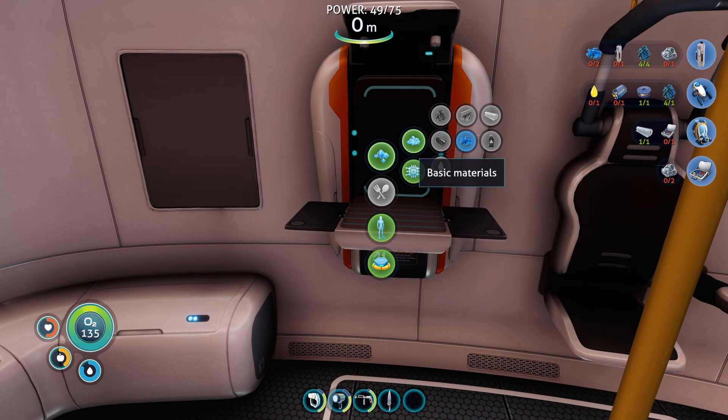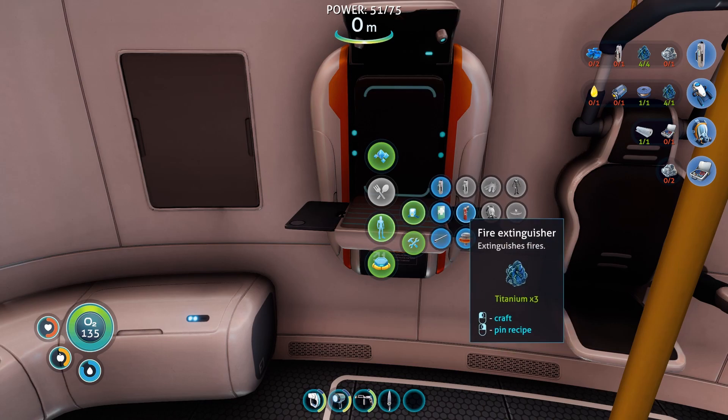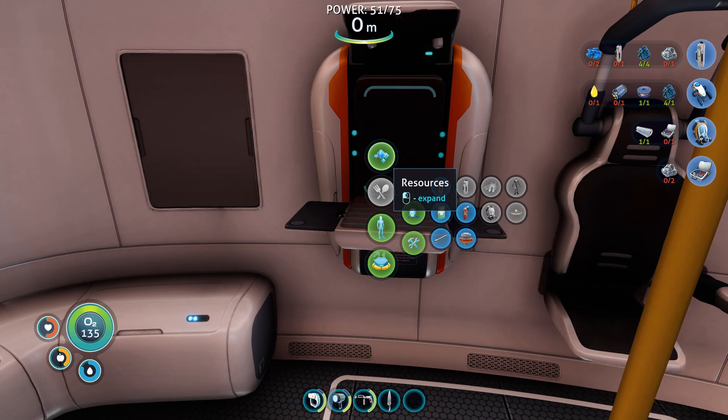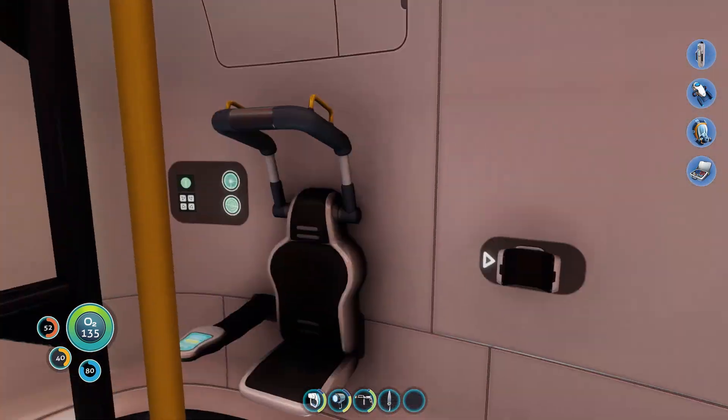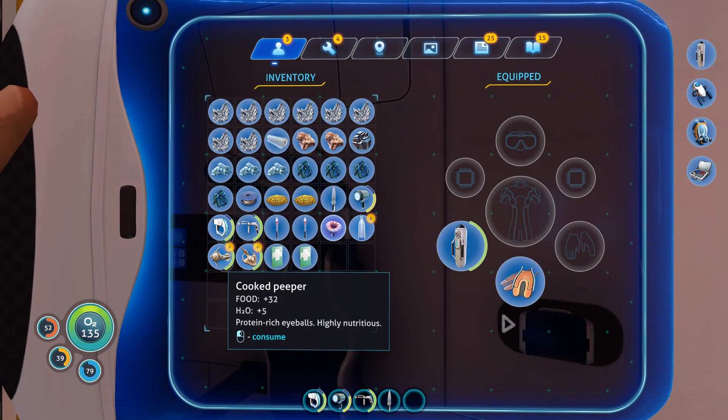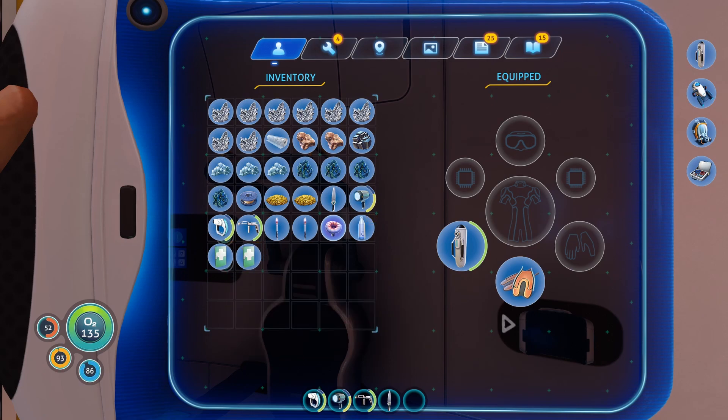I'm going to have to go get some creepvines. Not going to be a problem. There's a wiring kit, silver ore, okay. So let's eat that — that puts us up at a good amount. Perfect.